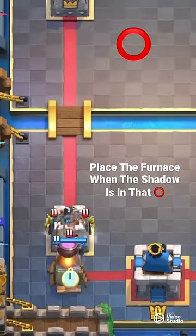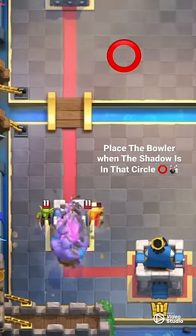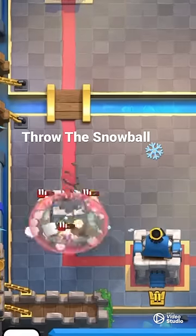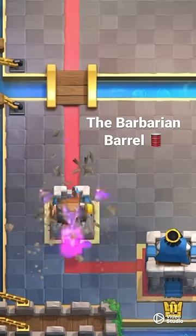Place the Furnace when the shadow is in that circle. Place the Bowler when the Goblin Barrel shadows in that circle. Throw the Snowball at them and they will only get one stab. The Barbarian Barrel works the same way as the Log.